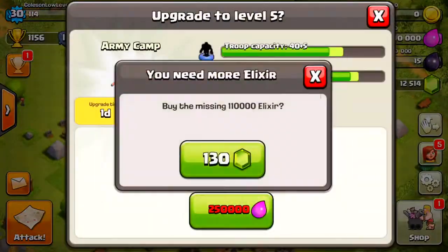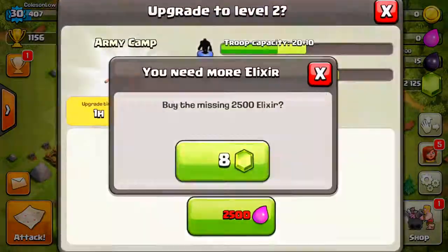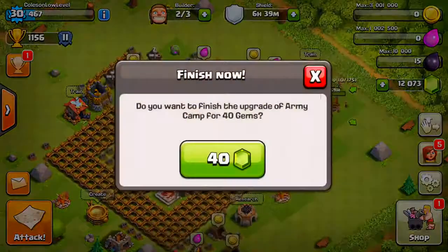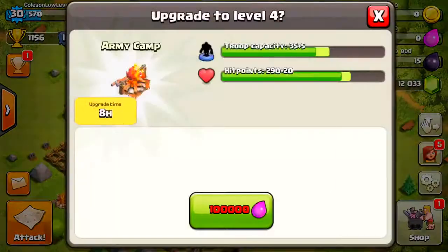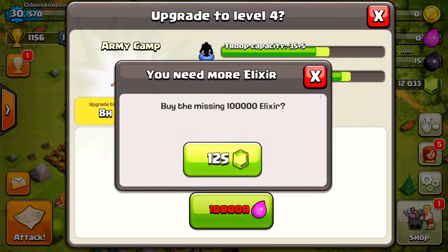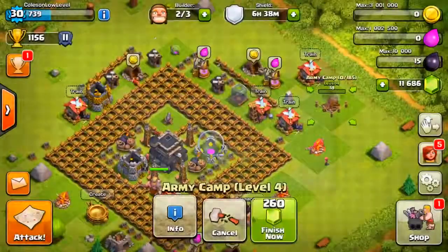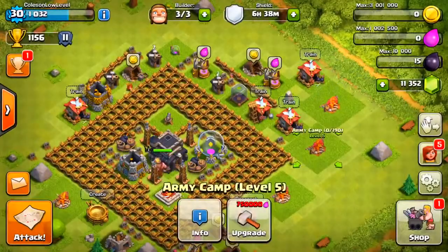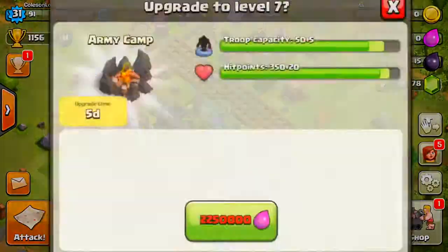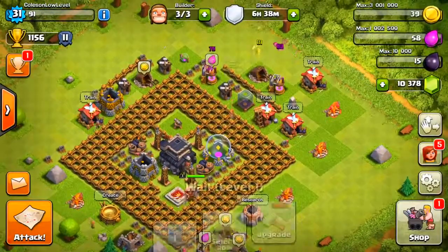Level four, here we come. Gems for days. Level one going to level two. Let's just get them all to level five — that will put our army camp spaces up to 200, which is actually quite a bit. I think that might be max for Town Hall 9. We can actually get up to level seven, so we'll check that out in a little bit.